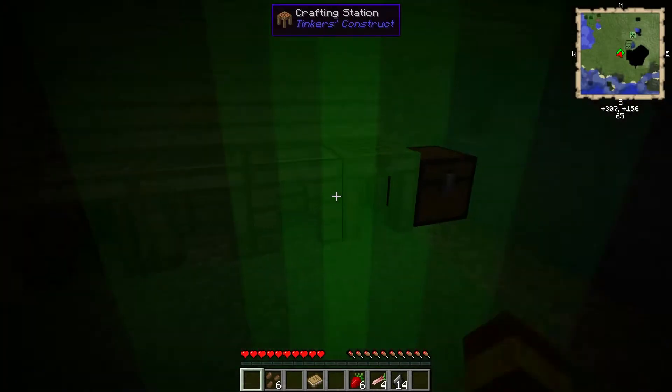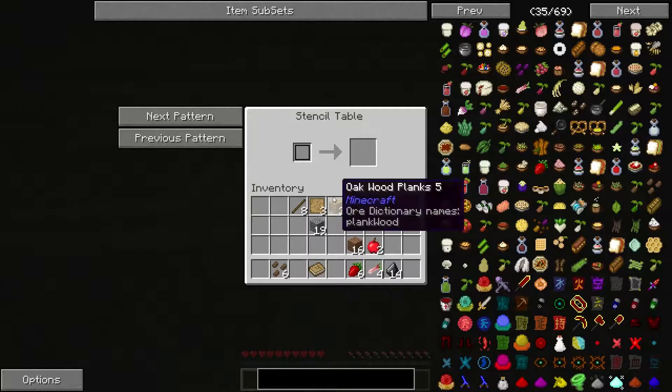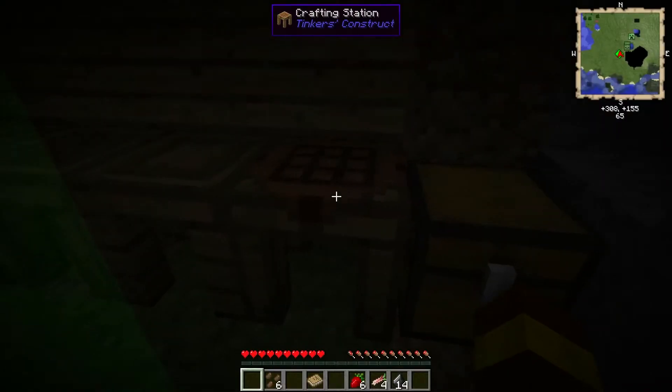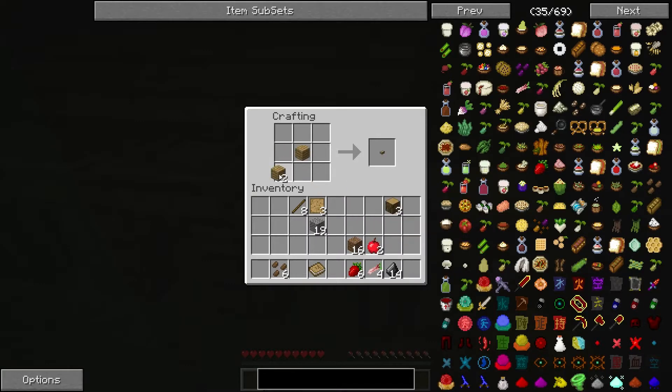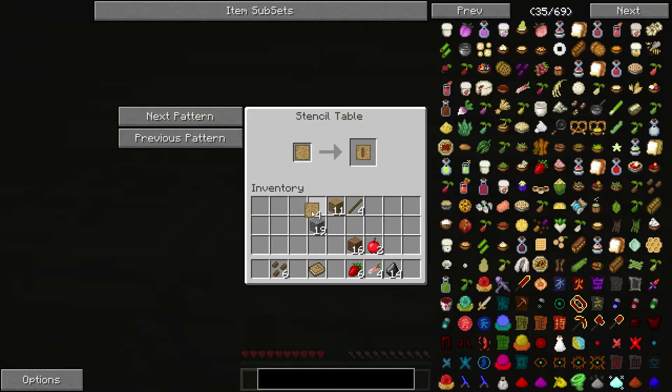We'll put our pattern chest over here. Now we're going to need a few more patterns to get started - just two will do for now. Actually we're going to need one more so you can make an axe and then another one for a shovel. Let's turn these all into planks - one more - alright we're good.